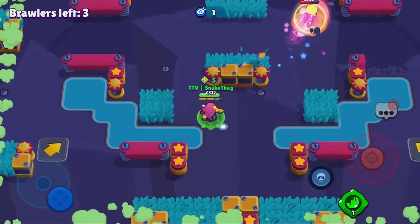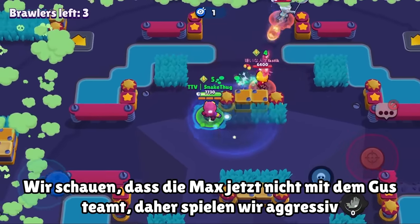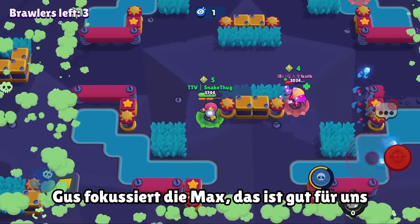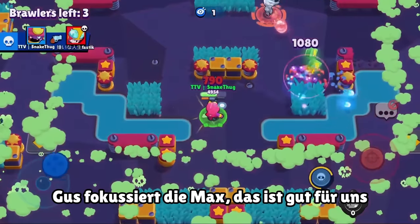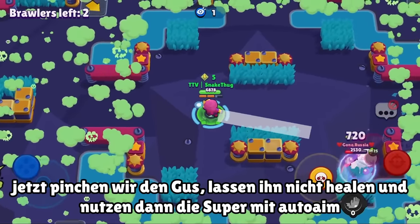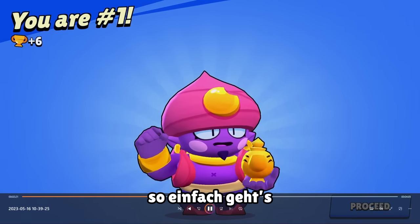Now it looks pretty good for us. We try to grab the Max — didn't work unfortunately. We want to avoid the Max teaming with the Gus, so we want to act as soon as possible. The Gus is also focusing on the Max which is good for us. We just use our super to pressure the Gus — don't let him heal. Auto-aim grab and the round is won.